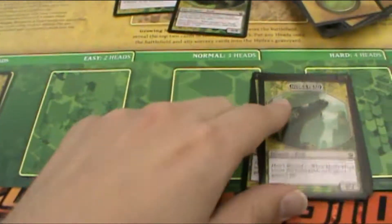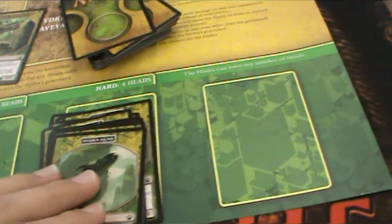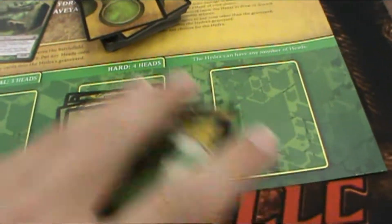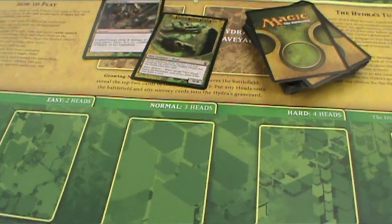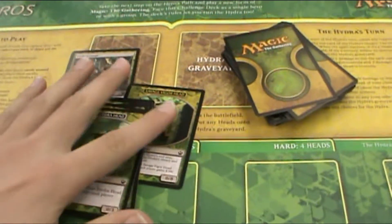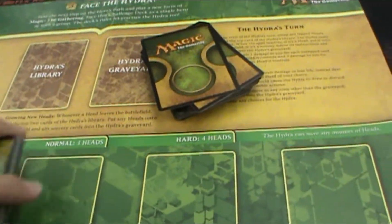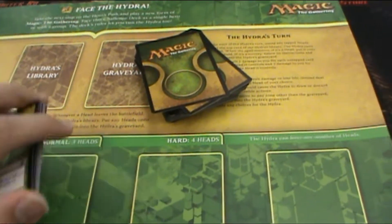No matter what, you're going to have at least two heads to start off with — that's easy. Then you have normal, hard, and you can make it as difficult as you wish. There are up to 11 Hydra heads, so you can have up to 11 heads on the board at once, plus a few elite heads, and it's a 60-card deck. If you only start off with two heads in the field, you're going to have about a 10% chance of drawing more of them.